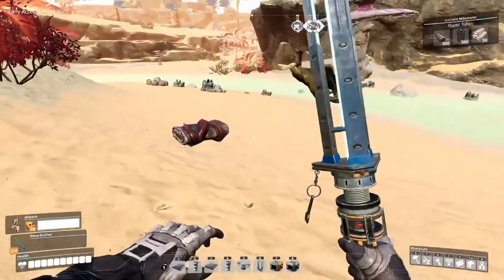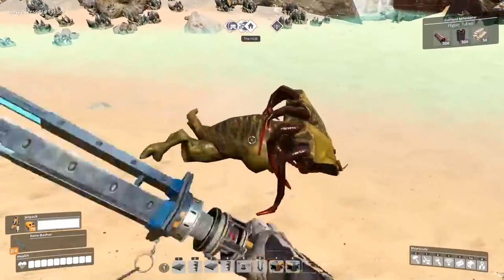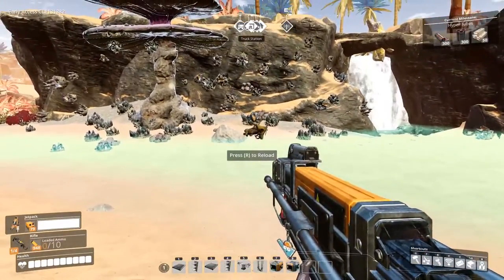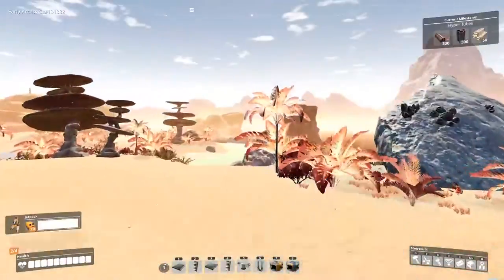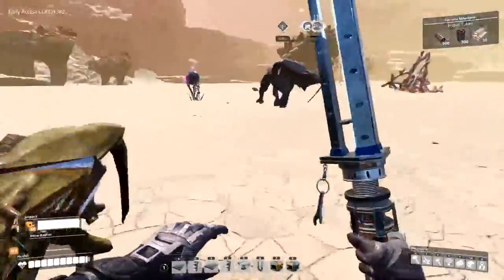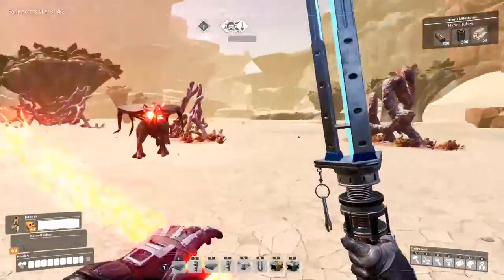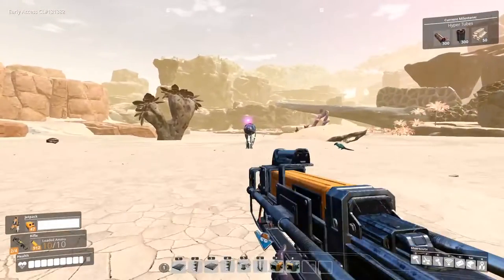Spitters do 5 to 10 damage — I believe based on distance, where farther away means more damage. They have 40 HP, which is exactly eight Xeno Zapper hits. Red alpha spitters can do up to 30 damage and have 60 hit points — 12 Xeno Zapper hits. The green alpha spitters can do up to 20 damage and have 80 HP — the same as the alpha hog, meaning 16 Xeno Zapper hits.